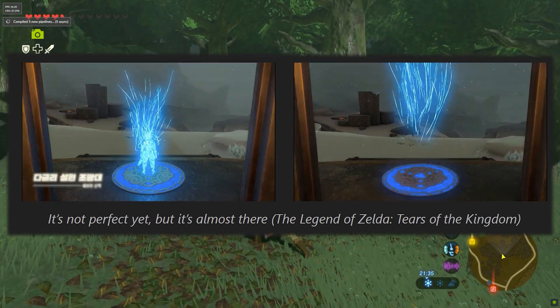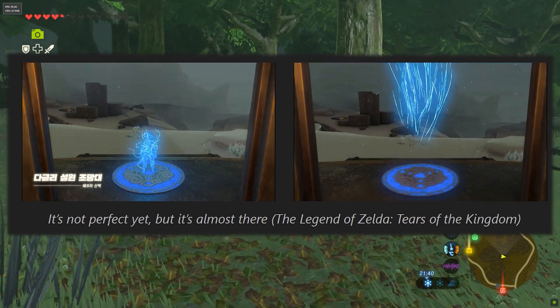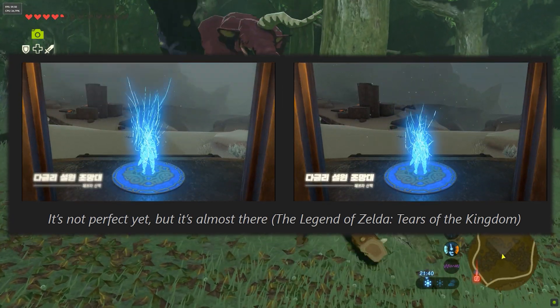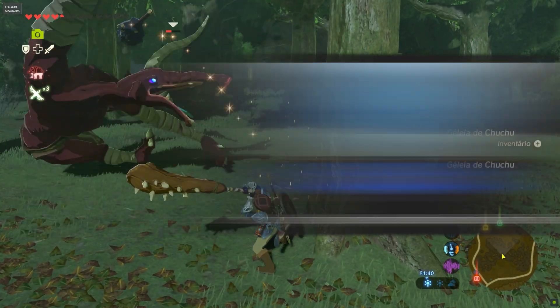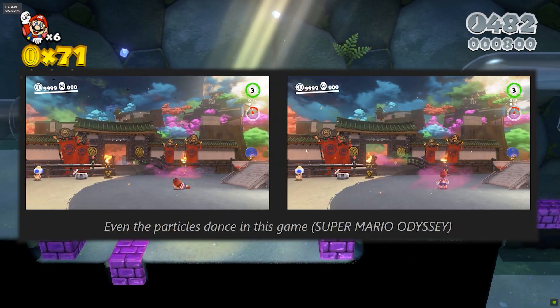Previously, when using fast travel, particles would stutter strangely when spawning in the new location, but this has been fixed in the new emulator versions, and particles are now rendered accurately. Super Mario Odyssey also received particle fixes, bringing more precise rendering.